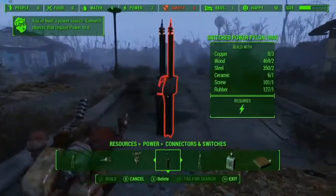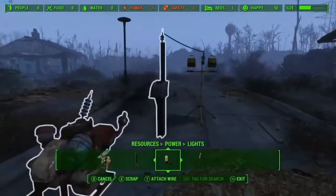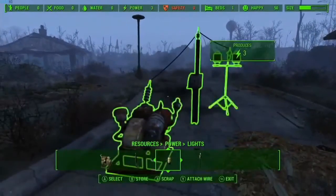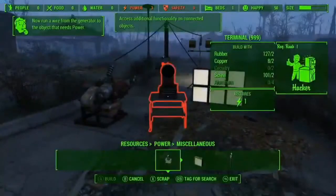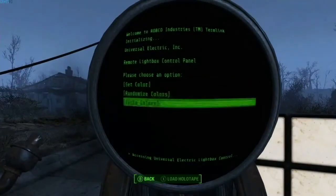The generators will power things through switches — lights and other items that require power — and then you run wires that connect them all, and again it just works. You can also build your own terminals that hook into this power grid, and then you can control and tweak the various things the power lines are connected to.